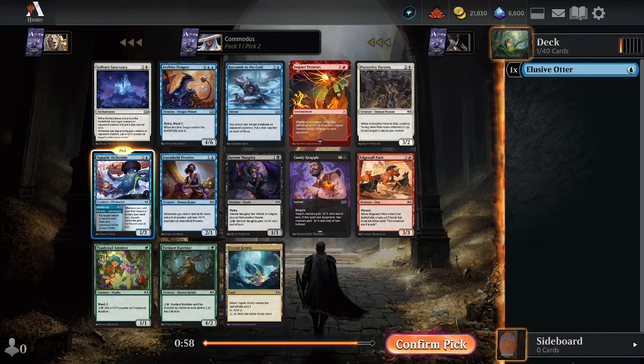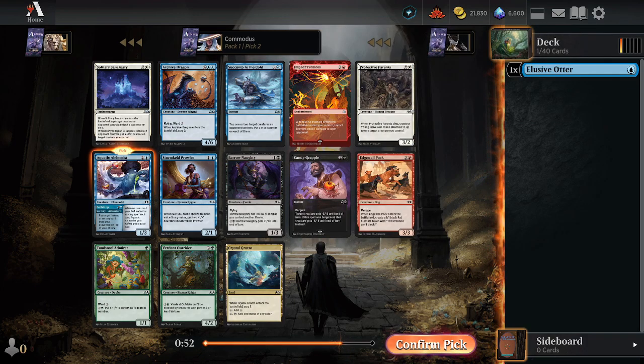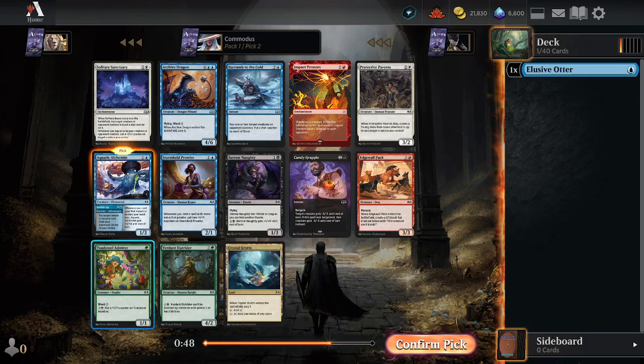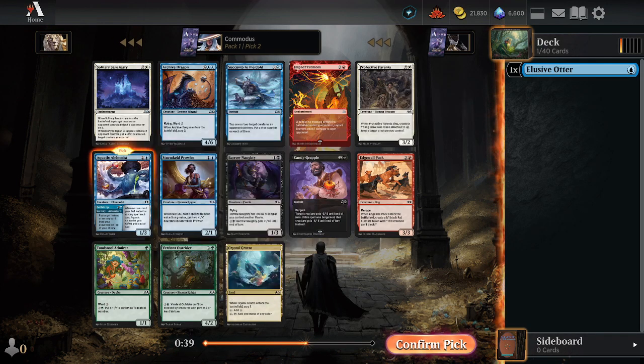Scarlet 2 is pretty good. Aquatic Alchemist, nice. Scumble to the Cold — nice thing there, you can tap some stuff, put some Stunt Counters on it. Keeper Bucket Screece, two-grader. Toadstool Man. I think we just keep on with this — whenever you cast a spell with Minivit, that's not bad either. But I think we're just going to take the Aquatic Alchemist. Keep our cast spells, cast spell deck going.